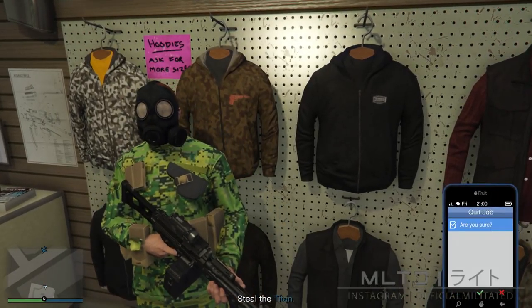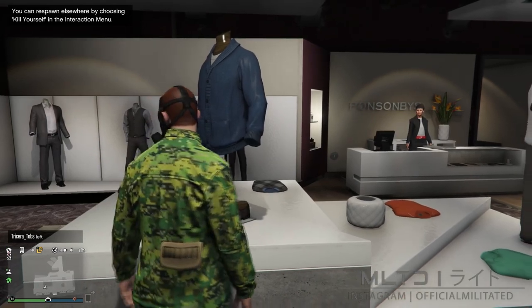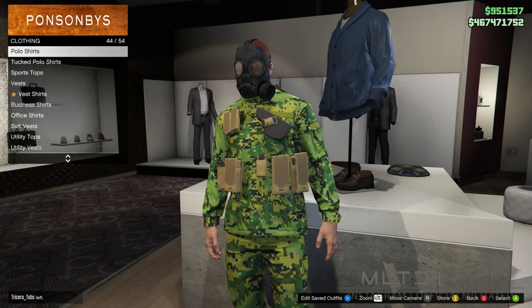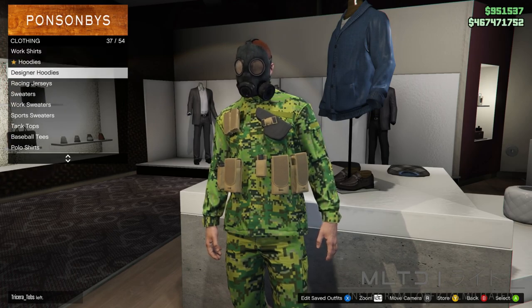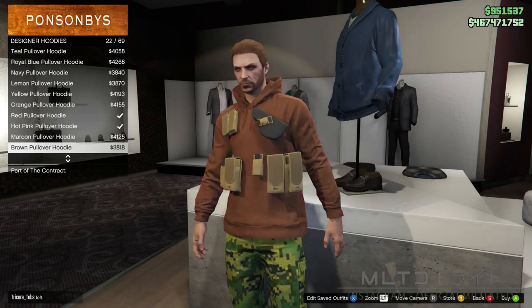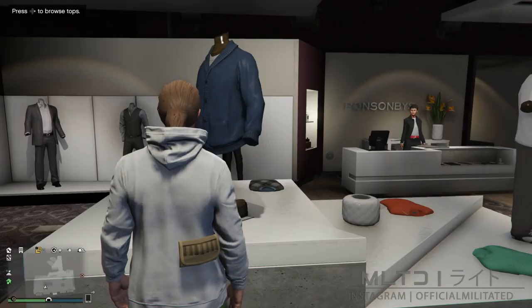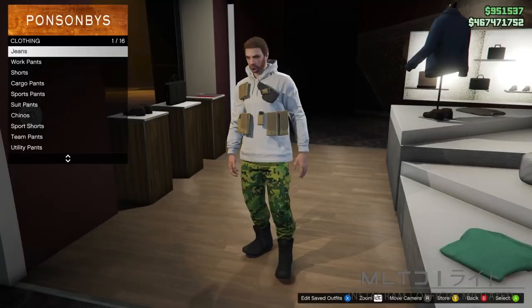This will put us into an online session and we're going to go over to a clothing store. At this point we're going to start browsing the top section and go into the designer hoodies category. It's entirely up to you which colour you pick but I'm personally going to go for the light grey pullover hoodie. You should also notice that the pouches are staying on the top even though we're changing it, which is something you normally can't do. Note that this does not work with the black casino heist pouches — it has to be the Cayo Perico ones.